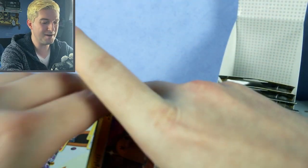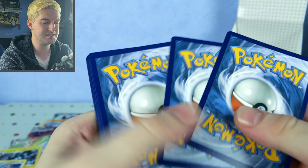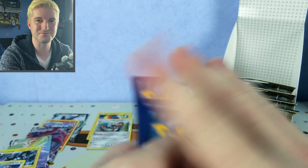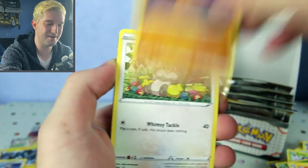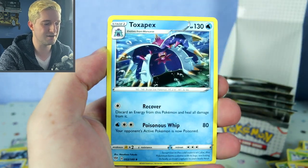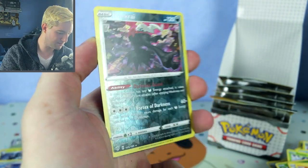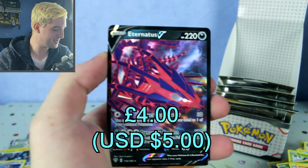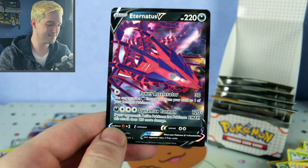People bought these double blisters because they were the same price as one Darkness Ablaze booster pack. So what people did — they bought tons of blisters and just sold all the Rebel Clash packs really cheap, like a pound 50 to a pound 75. Shelmet, Pampor, Teddiursa, Toxapex, Klang, Simisage, Darkrai reverse — really cool artwork — and an Eternatus V! That is very good. It's in a winning deck, these decks are doing incredibly well online.